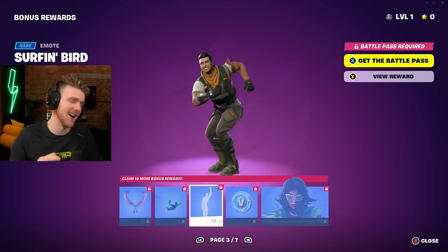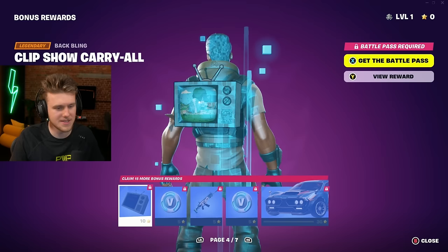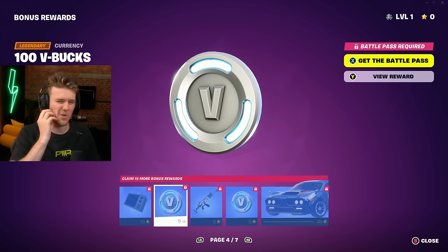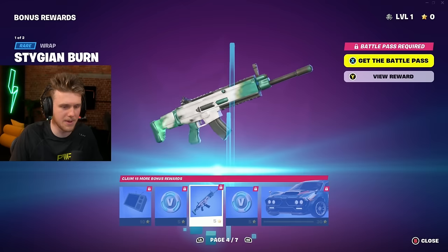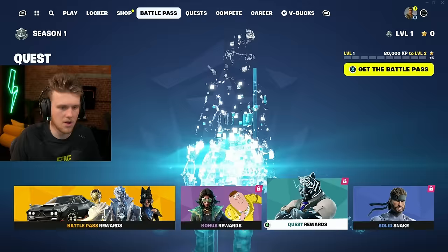Some more scimitars — we do not care about contrails. Oh, this is the Family Guy one. I don't know if that's copyright but he sings Bird is the Word so it should be fine. Interesting — they added weapons to skins. This back bling was the same thing added to Fortnite ages ago, back in Chapter 2 Season 1 or 2, and it was like 'oh my god, the Family Guy skin is happening' — I think it was added accidentally. It's part of the lore.